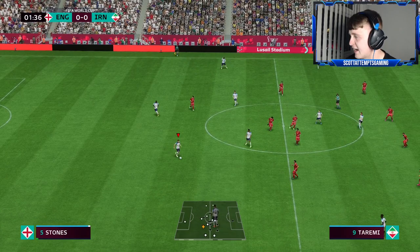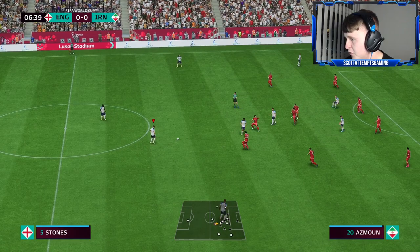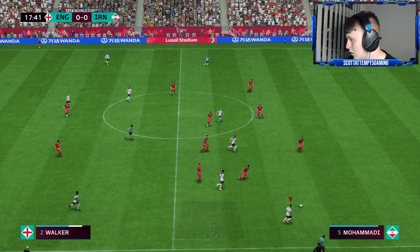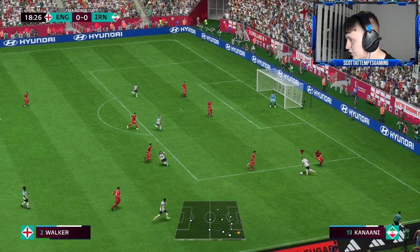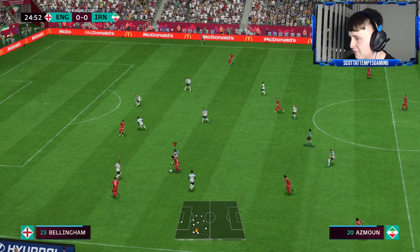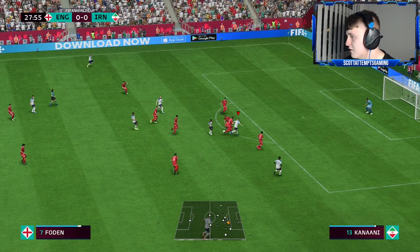Let's try and get the first three points of Qatar 2022. This is actually my first game against the AI because I've been playing player career mode so much — I'm looking forward to using players like Bellingham and Foden. Early on I've given the ball away in my own half and Iran are in — it's a good save by Jordan Pickford. Iran have had the first chance. Walker gets away on the wing, Foden gets a shot off but it's an easy save for the keeper.